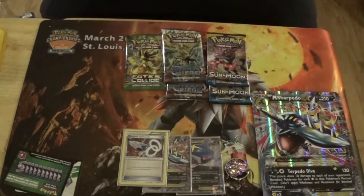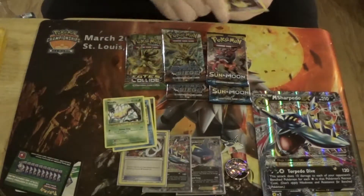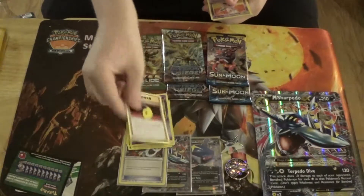From Evolutions we have a Dark Energy to start things off, a Magikarp, a Weedle, an Electabuzz, a Drowzee, and a De-Evolution Spray.